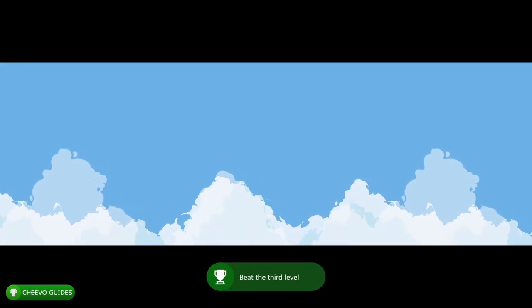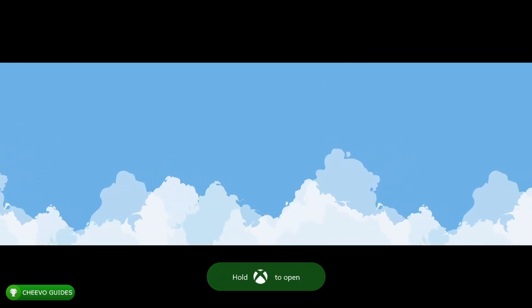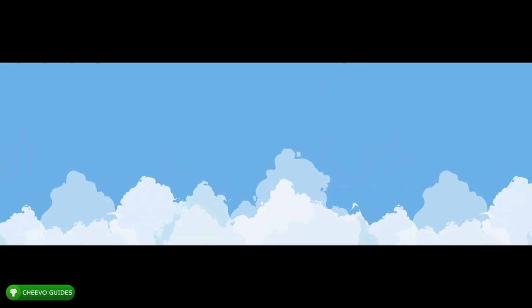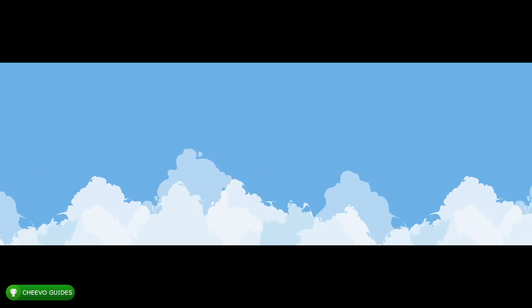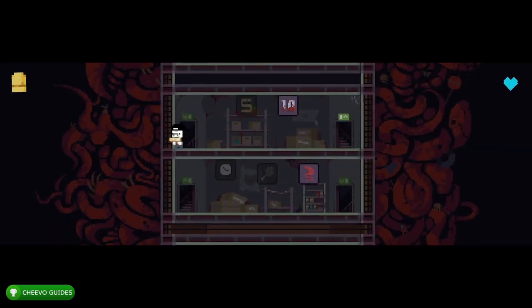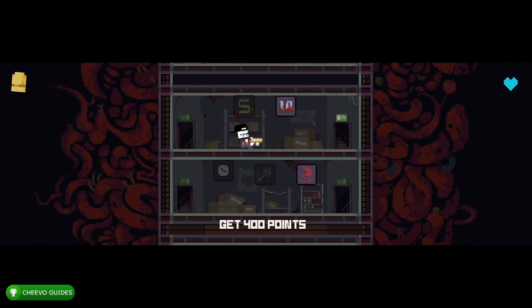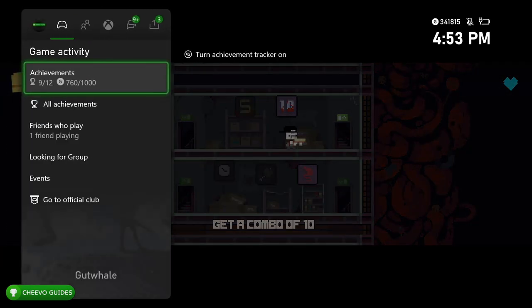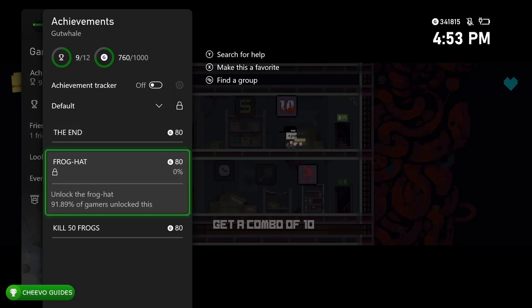After completing the third level, you'll unlock the achievement for doing so. Then you get to a section only available after completing the game — a secret ending you can find if you know what to do. What we need to do is go up into the flashing room to the right, where we'll find the secret ending.